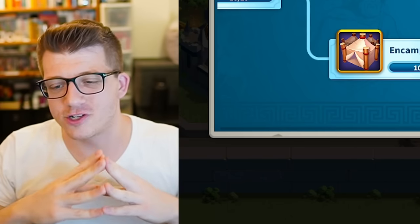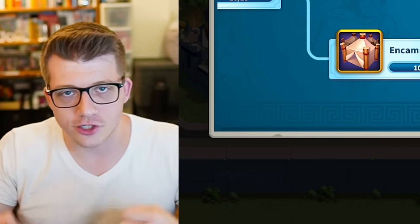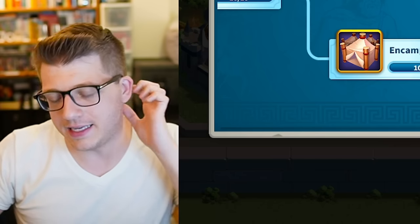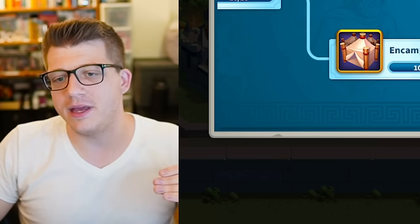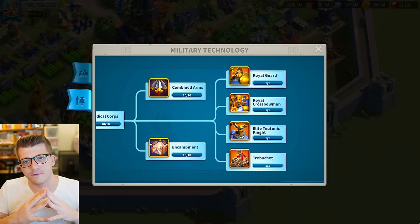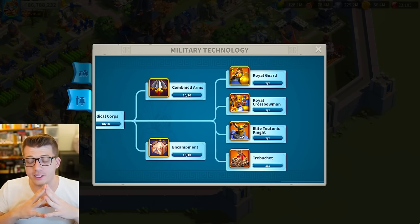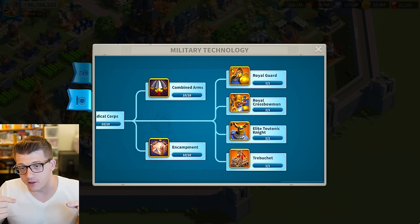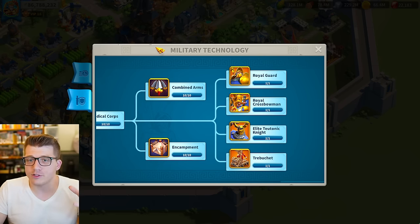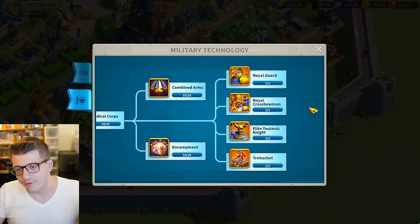Mistake number five is one I made during my first year of playing. I focused all my efforts on getting Tier 5 units. All my excess gems were spent on Books of the Covenant, all my speed-ups and progress went toward military technology. In my first year I was mainly free-to-play — I probably spent around $50 — and I spent everything to get Tier 5 units.